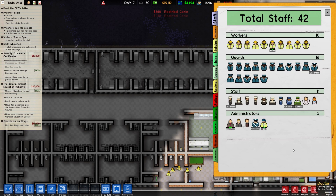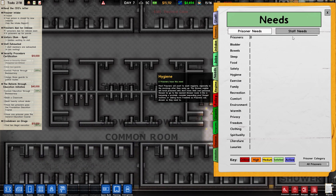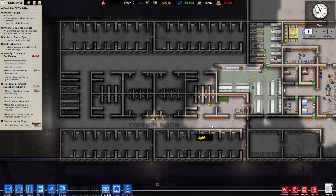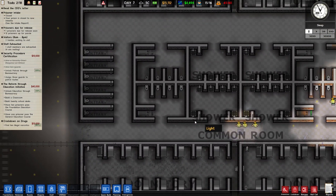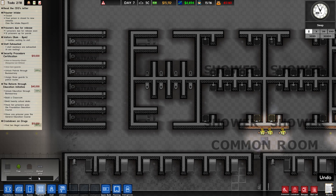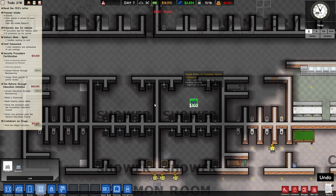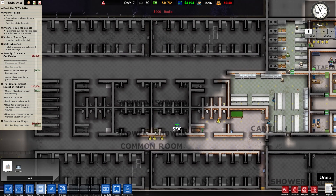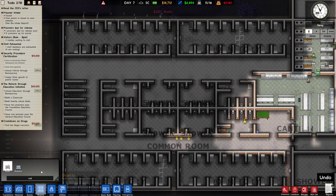We have some rising dangers and some serious complaints. What are the complaints? Recreation — we need some more recreation. We can probably put some more stuff in the common room. I'll put in a radio in the toilets, because it'll block out any unwanted noises — that's my logic for it. We'll put in some of those; that should help a little bit.